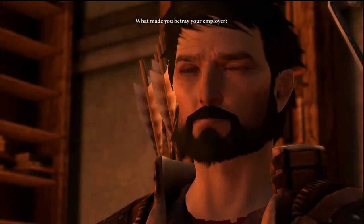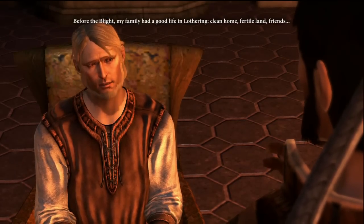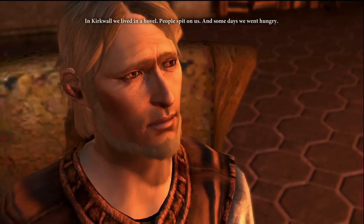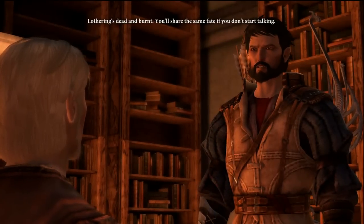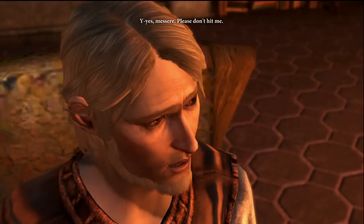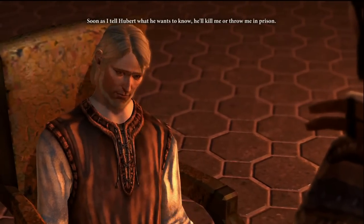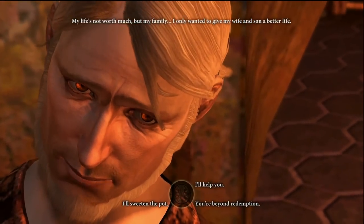Sabine explains: 'Before the Blight, my family had a good life in Lothering — clean home, fertile land, friends. In Kirkwall we lived in a hovel, people spat on us, some days we went hungry. Lothering's dead and burnt.' He begs not to be hit again, saying he'll talk but fears being killed or thrown in prison. He only wanted to give his wife and son a better life.